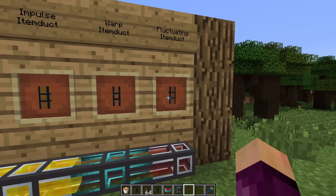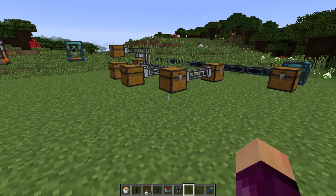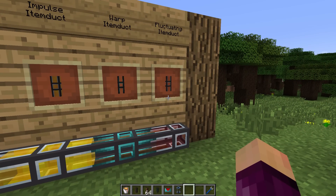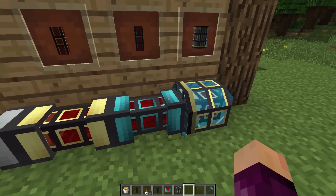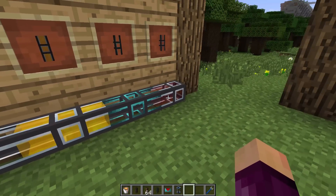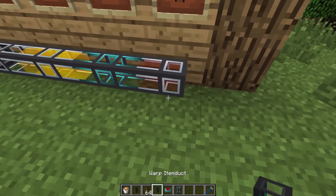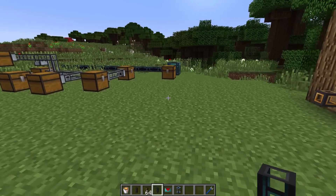And then finally we have the fluctuating item duct, which like the fluxed fluid duct can transfer both items and power at the same time. So if you want to have a machine with just one cable going to it instead of a conduit and an item duct simultaneously, you can use the fluctuating item duct. All item duct types do connect together, though the bottleneck appears at the lower transfer rate. The whole system doesn't have to be fluctuating item ducts - just the last couple need to be.